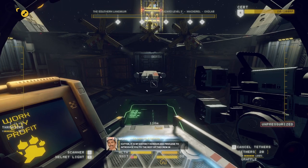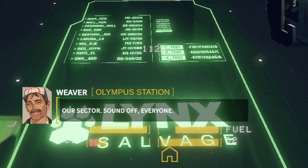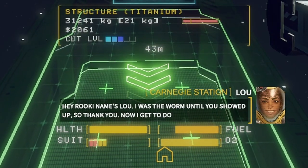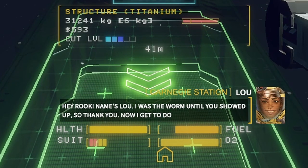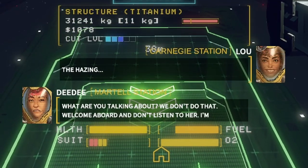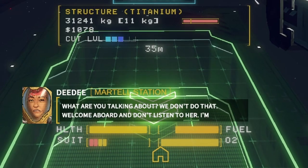Cutter, it is my distinct honor and privilege to introduce you to the rest of the crew in our sector. Sound off, everyone. Hey Rook, name's Luke. I was the worm until you showed up, so thank you. Now I get to do the hazing. The hazing? What are you talking about? We don't do that. Welcome aboard.